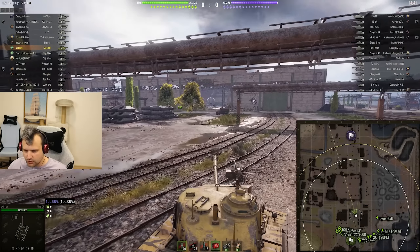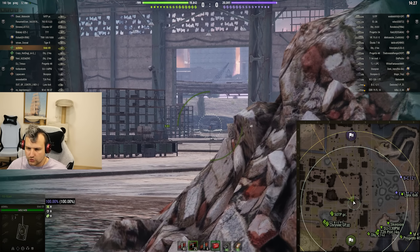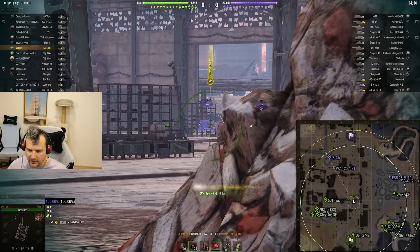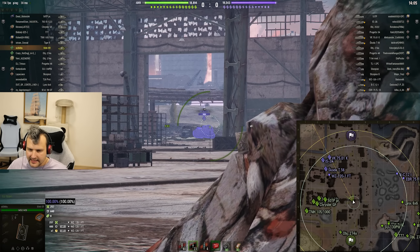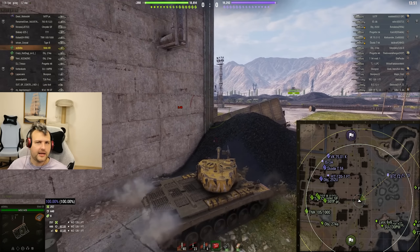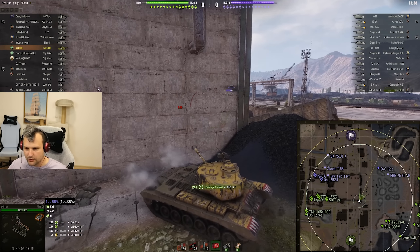We have a bit better matchmaking in the second battle - fighting against tier 8s, which is always nice. We want to spank enemies trying to cross. We have good enough view range to spot heavy tanks or tank destroyers crossing. What we do not have is armor - this is very important. If enemies are not penetrating us, we are very very lucky. This is one of those tanks where you need to consider using more gold ammunition than almost anything else.